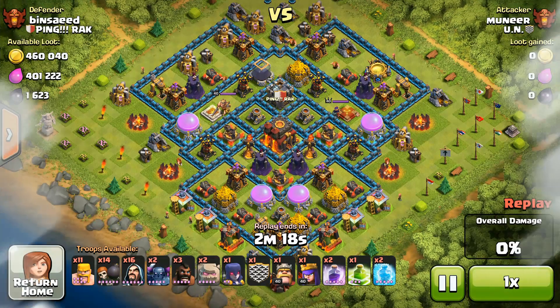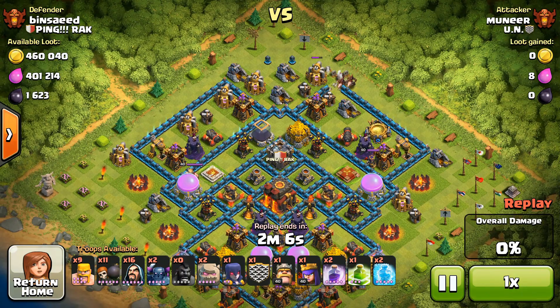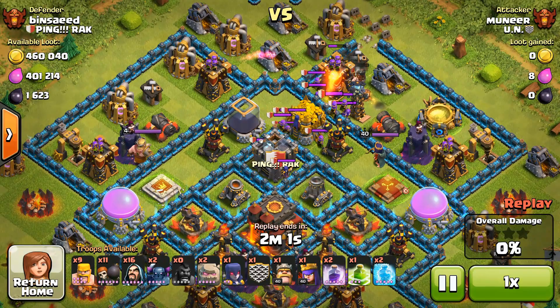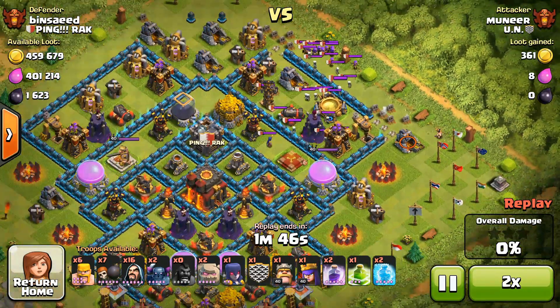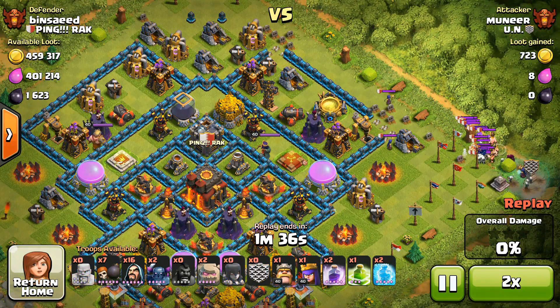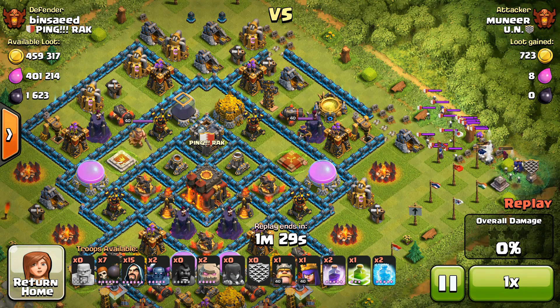Moving on, we have Moon Year attacking a maxed out base. A lot of resources offered from the defender's side, especially gold. In the previous video I mentioned that top players have so much gold because everything's maxed out. Someone commented that they do spend it on traps, which is absolutely true — resetting traps is about the only thing they can spend gold on, maybe a few upgrades when updates come out, but otherwise gems cover that.